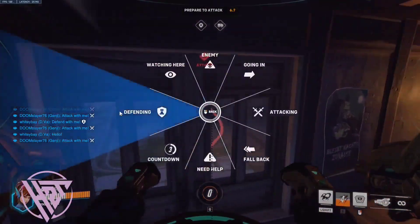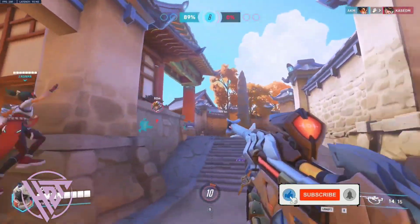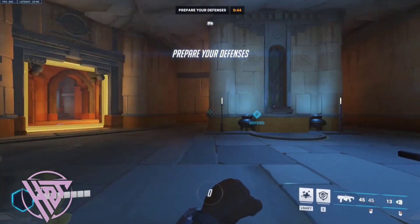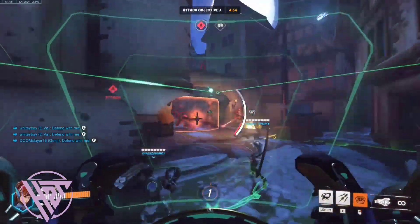Use voice chat or quick commands to clearly communicate when you're ready to push or engage. Inform your team about your ultimate charge and coordinate pushes around key ultimates.